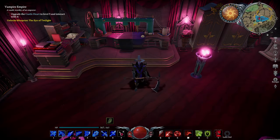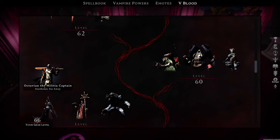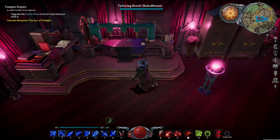Welcome back, denizens of the night, to V Rising. Before Gloomrot, you used to have access to tier 3 armor and weapons right after defeating Octavian the Militia Captain. Now things have been rebalanced and equipment upgrades have been spread out a little more. Once you've finished with Gloomrot South and have defeated Un'Goro the Spider Queen in the Cursed Forest, you should have everything you need to make tier 3 armor.